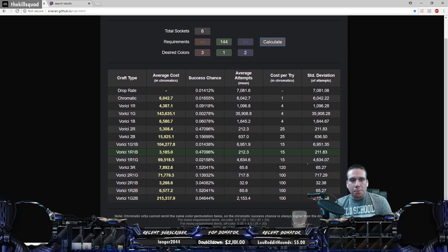Hit calculate and it tells you the best means of approach. Average cost — and this is not even a guarantee — is 3,185 chromas. Success chance is 0.47% and average attempts is 212, with 15 chromas per attempt.